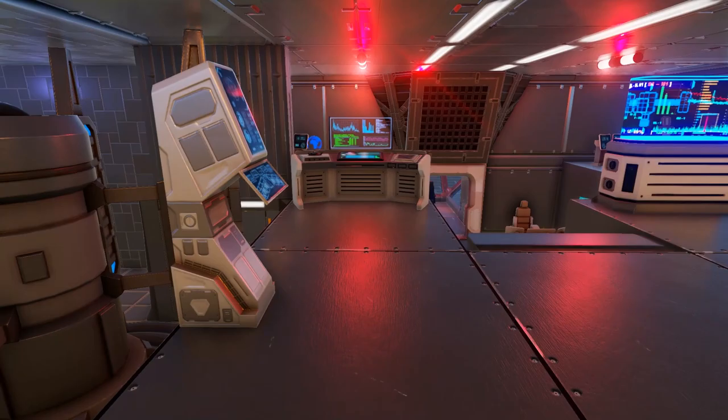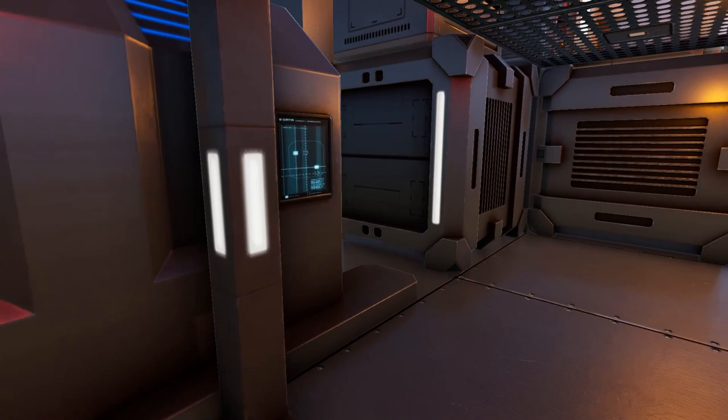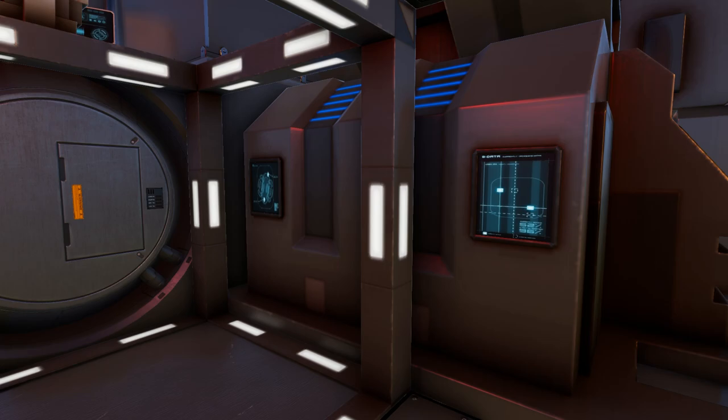Coming down the stairs, we have access to an actual bedroom-type area with a closet. On this side we have lower access to the two cargo boxes mentioned earlier, as well as of course our advanced constructor.